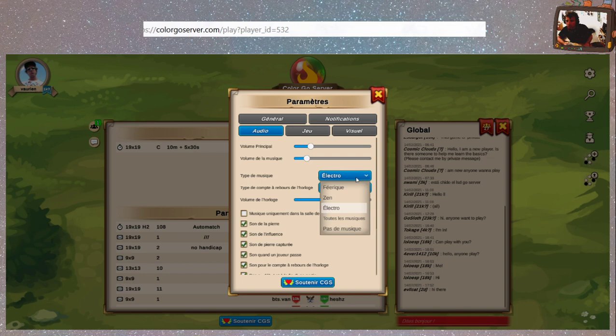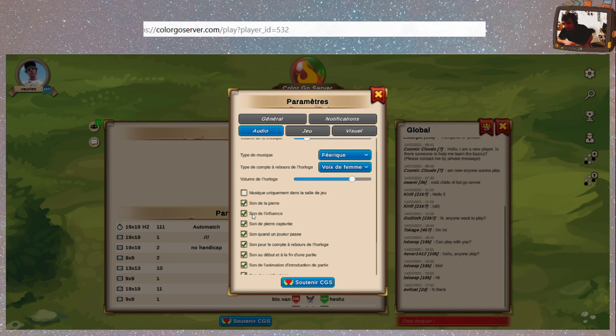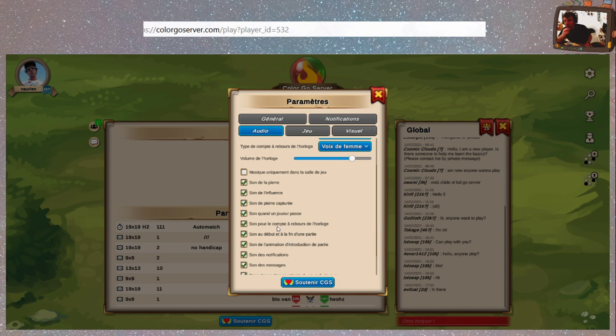Je peux mettre pas de musique évidemment. Féérique — voyons voir ce que ça donne. Petite transition en plus, ils font ça. Ils ont le sens du détail. Musique uniquement dans la salle de jeu. Son de la pierre. Son de l'influence — je sais pas vraiment ce que ça veut dire, parce que l'influence est marquée par des zones selon le thème qu'on utilise.